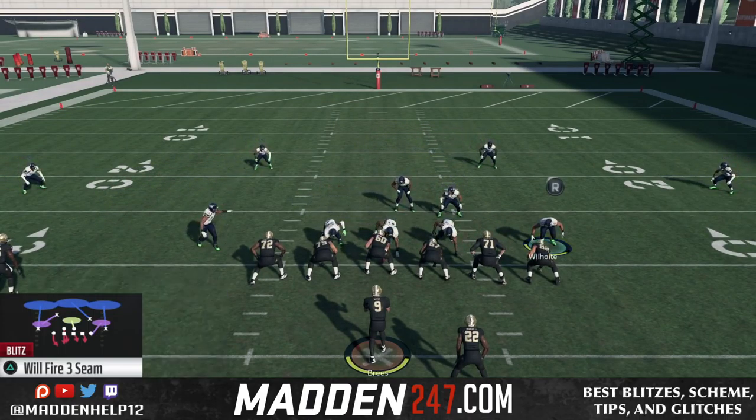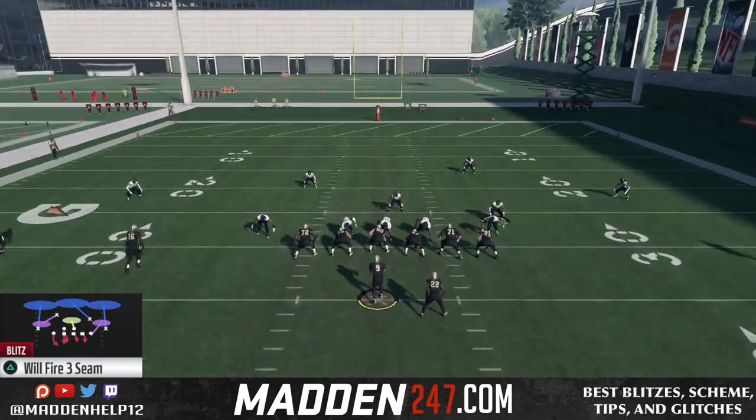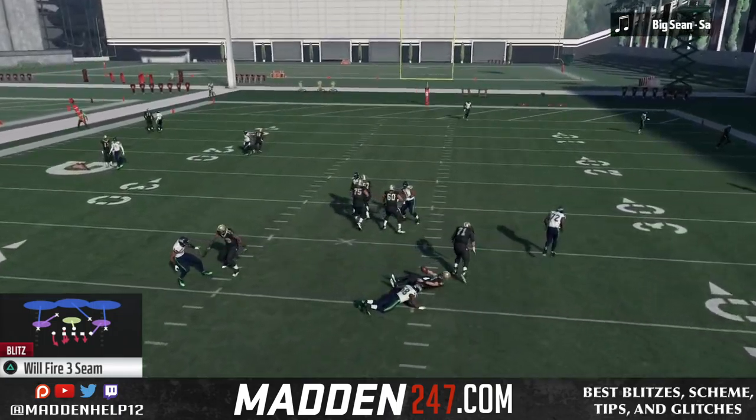So once again, simple setup. All you need to do is base the line, pinch your D-line, crash them down, QB contain, and then move the looper over the defensive tackle. And you see we're able to get the pressure coming in clean.